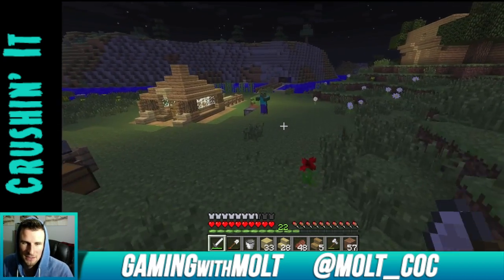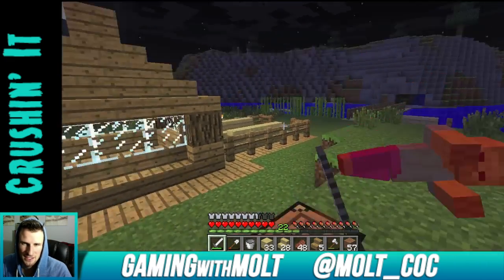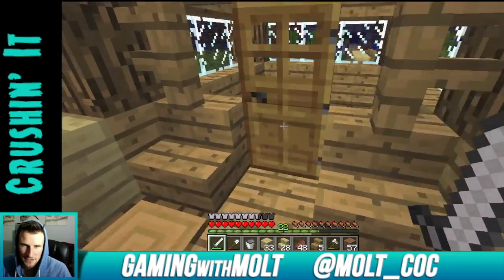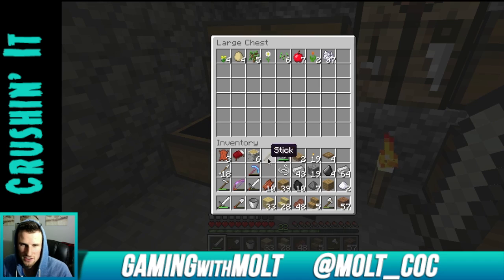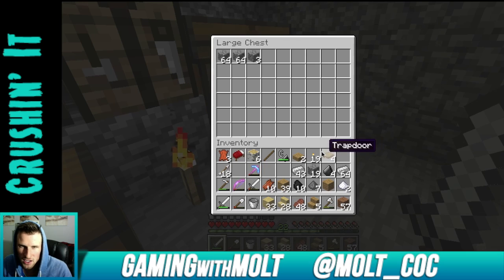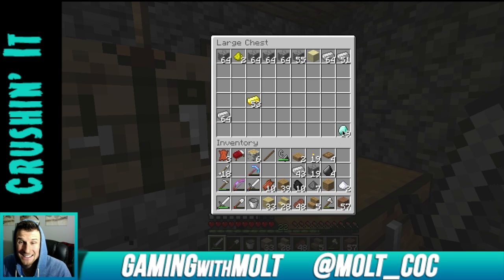There are a bunch of zombies out right now, so I'm just going to kill these guys and then talk to you about my hut. Here's my little hut — it's kind of cool. Let's go inside. This is a little storage area, we got the dirt storage, this is where all my plants are going to go, and this is where all of my stone is going to go.